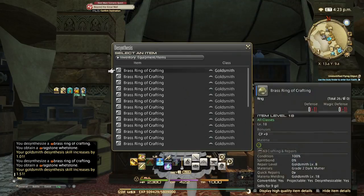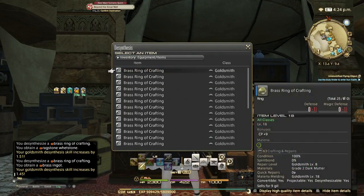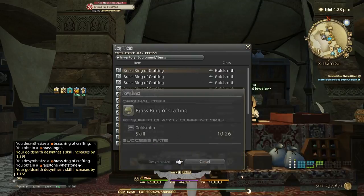As you can see I'm already increasing by over one skill per desynth. The materials you get you can put back into crafting more brass rings instead of buying them, which I'm going to show you after I desynth this batch.